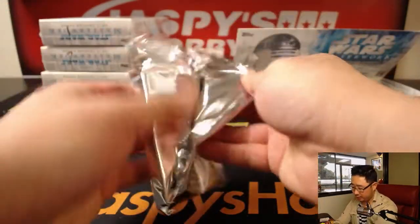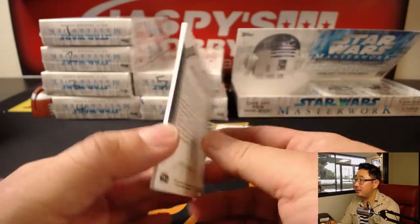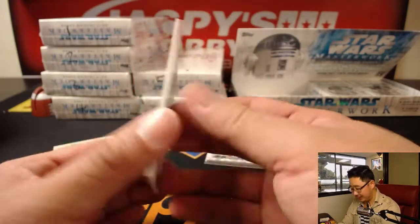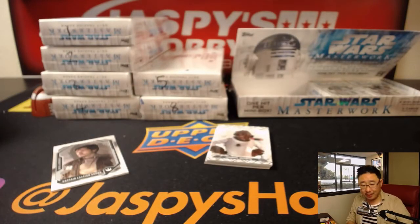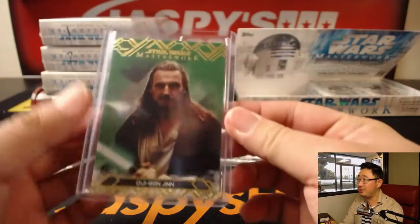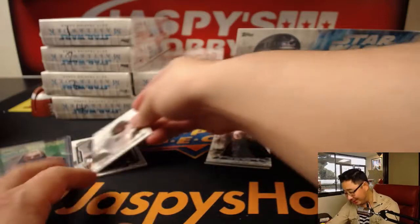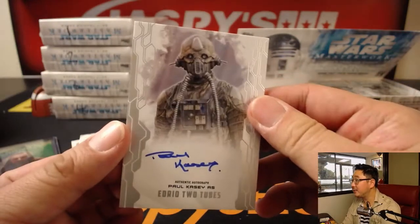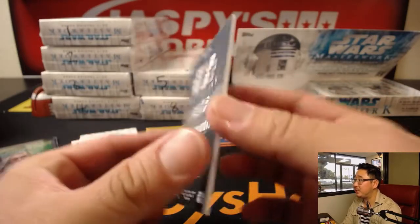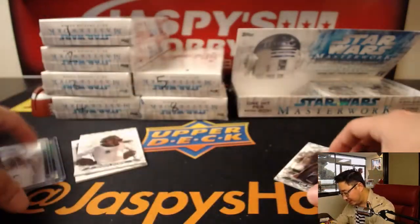We've got more of this in the store, folks — JaspysHobbyland.com, check it out. Rogue One was pretty solid, I enjoyed it. Like that Qui-Gon Jinn — nice green parallel, bottom left-hand corner, that is 49 out of 99. A proponent of the living force, Qui-Gon Jinn, which sometimes got into conflict with some of the other Jedi. There's Lawrence, Laura Santeca, and Paul Casey. There's Edrio Two Tubes, who I believe was supposed to be part of the original insurgent forces in Rogue One but ended up being part of Saw Gerrera's band.